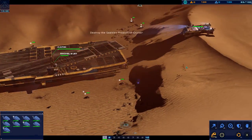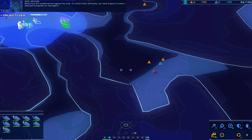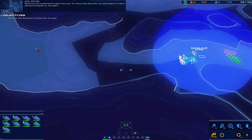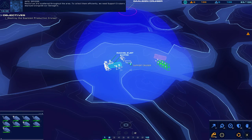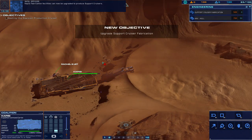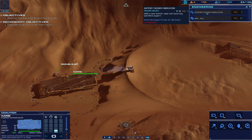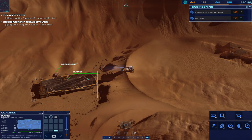Excellent — contact range increased. With our sensors now operational, we've detected a hostile cruiser supporting the enemy offensive. Engage and destroy the enemy cruiser. That's a good gun. Resources are scattered throughout the area — to collect them efficiently we need support cruisers deployed alongside our salvagers. The fabrication facilities can now be upgraded to produce support cruisers.